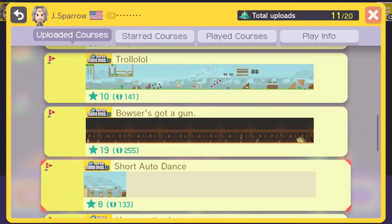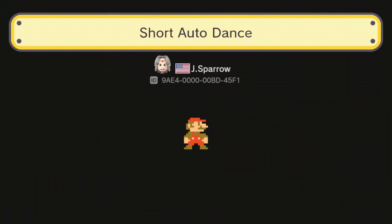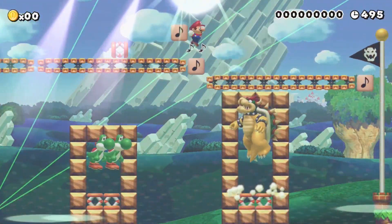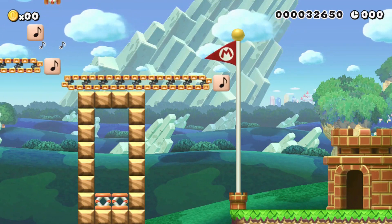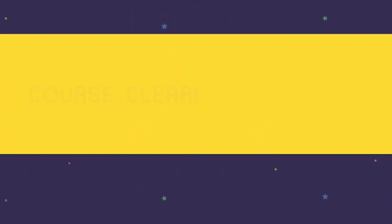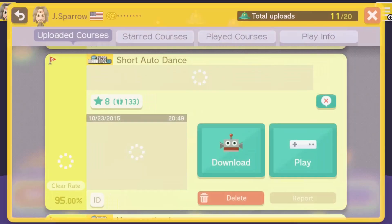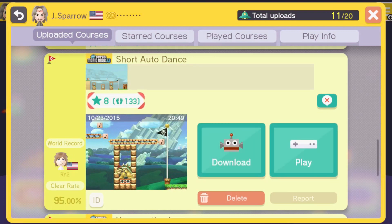Short Auto Dance. I'm going to explain short auto dance — there are a lot of automatic levels in Super Mario Maker where you don't touch anything, the level starts, you just leave it alone, and the level will complete itself. I just wanted a short one to try what it's like doing my own level that way. There are a lot of complex levels where Mario goes all over the screen. I didn't really like the format, so I never went back and visited it. It's got a 95% clear rate, so I'd like to know what happened to the people that were not able to clear that level.